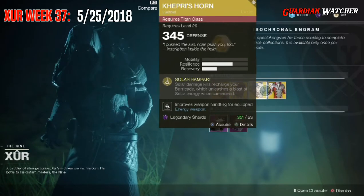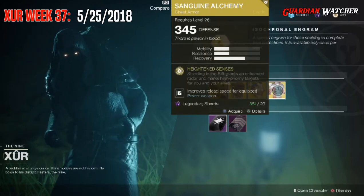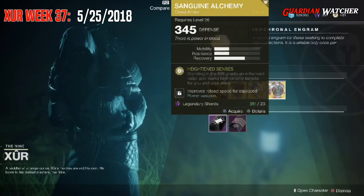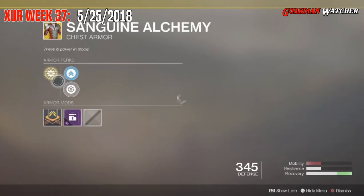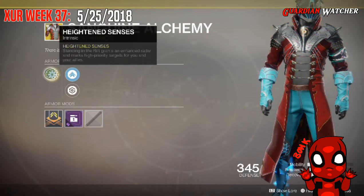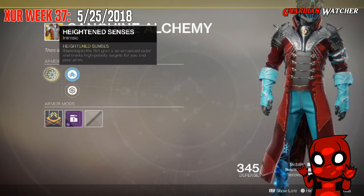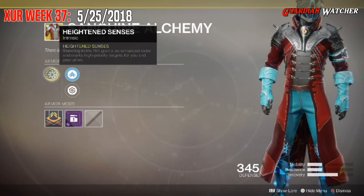The next exotic we are going to go over is the Sanguine Alchemy for the Warlock. This comes with 1 Mobility, 1 Resilience, and 2 Recovery. The intrinsic perk on this is Heightened Senses, where standing in the rift grants an enhanced radar and marks high priority targets for you and your allies.